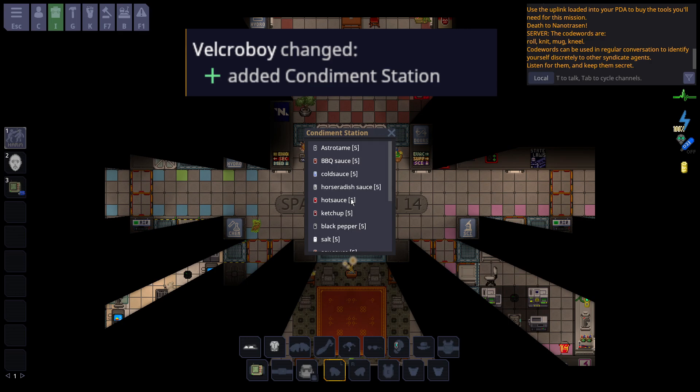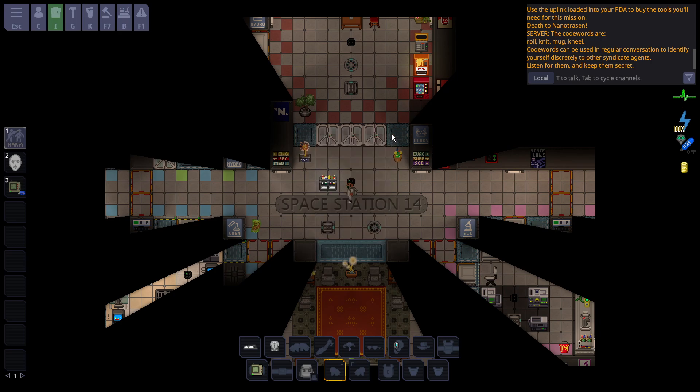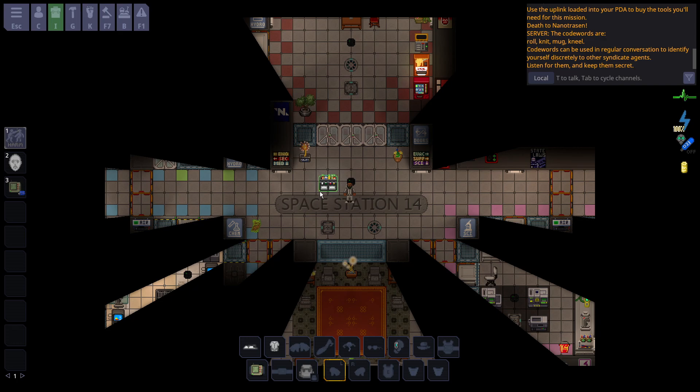Condiment stations have been added to the game. They can be mapped and currently give you a bunch of different plates, forks, utensils, and basically every single condiment in the game. There could be some minor interesting uses with this and it adds some extra cool role-playing flair — the sprite looks really nice too.